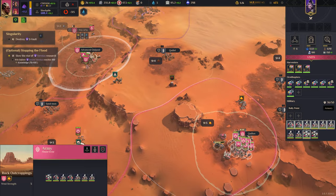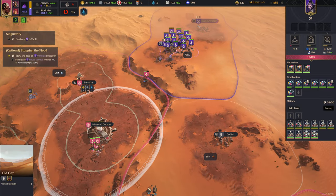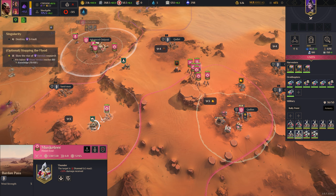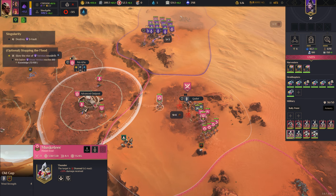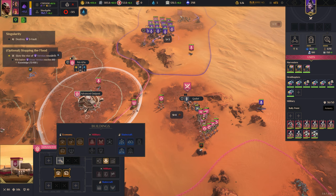This one's a sanctuary though. Right on their fringe base — that could be a problem. Okay, we need to be careful here. I cannot pick a fight with these guys right now.